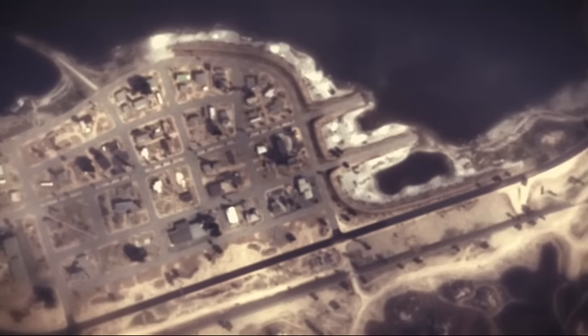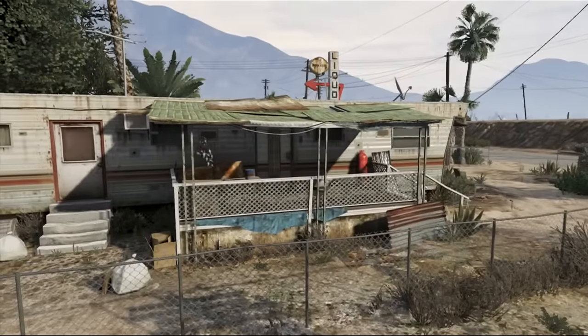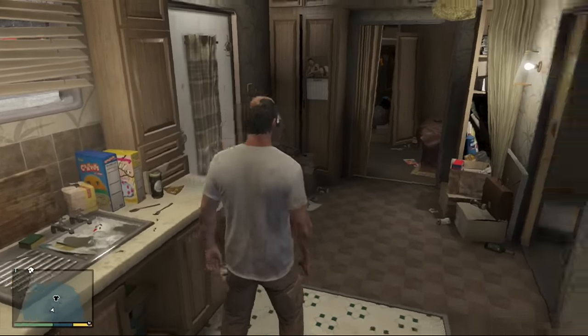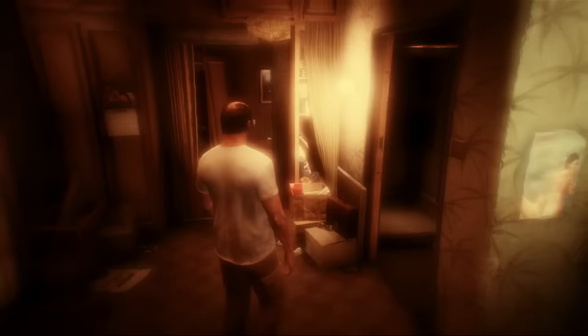As soon as you're able to control Franklin, switch straight to Trevor. Just let him do his thing, let him get up or whatever, and then boom — switch to Trevor as quick as you can. Once you're Trevor and he's done doing his thing, switch back over to Michael. Once you're Michael, start sprinting straight at the front door. As you spawn as Michael just start sprinting towards the front door and you will get a loading screen.